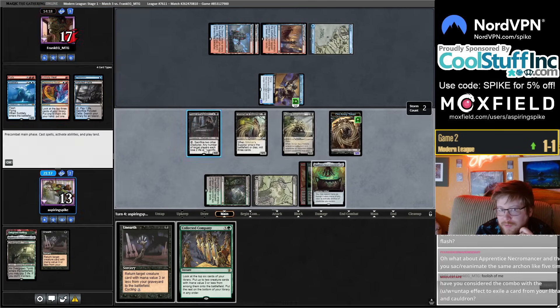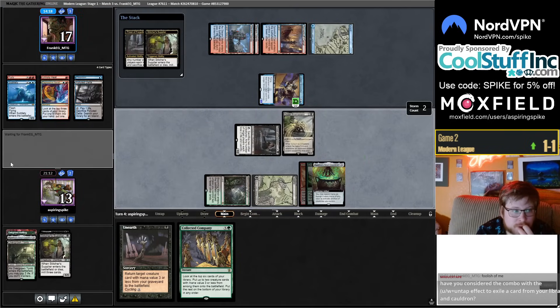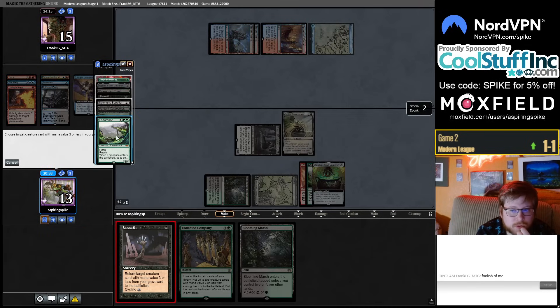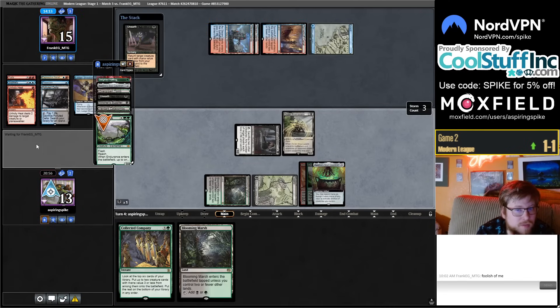If it had haste or something it'd be kind of interesting. We also have Priest of Fell — it's like a much better version of that effect. Okay, molded over an Endurance. I'm one mana short of casting Coco. I think we'll just unearth and stop a Murktide from coming down.